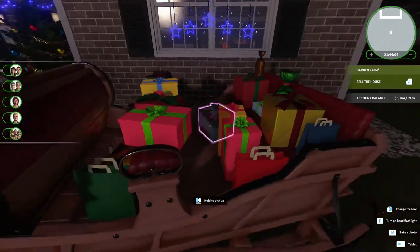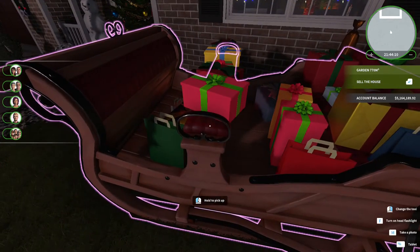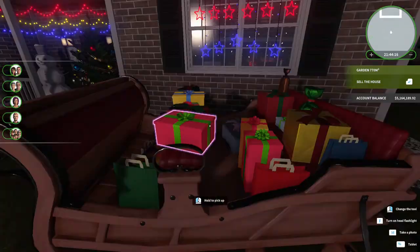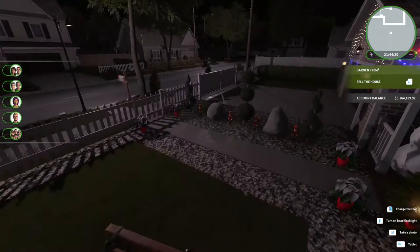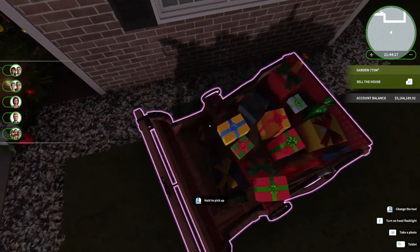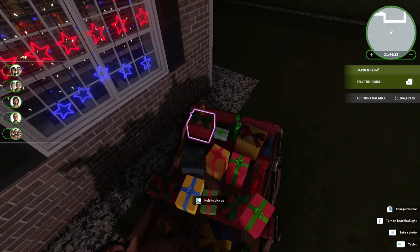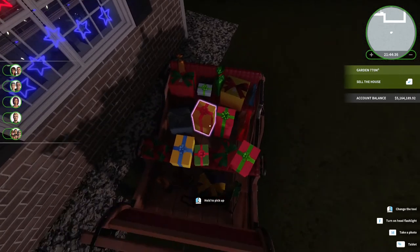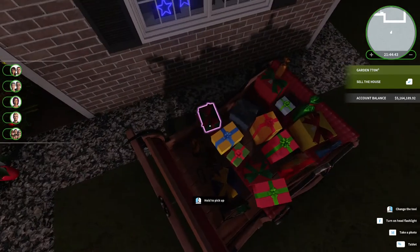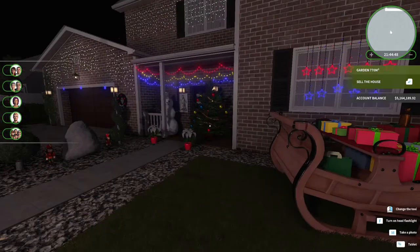The sleigh — I was disappointed at first because if you just stand on the side you can only stack things on the seats or the bench in the middle. But what I discovered is: if you get up on the back of the sled, you can place things down inside the sled! That's really super awesome. I've tried using this in other videos to get plants in there and could never do it, and I finally figured it out today. So yes, you can fill a sleigh with gifts in your front yard in House Flipper!